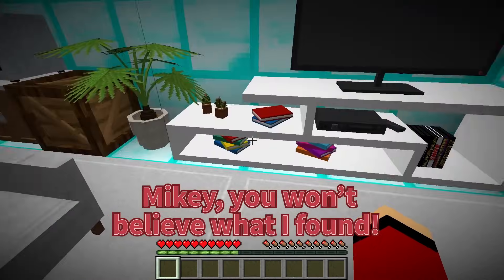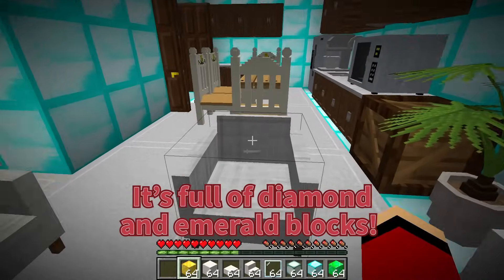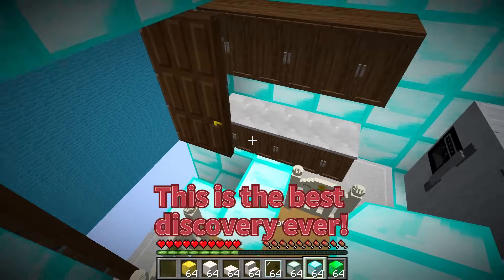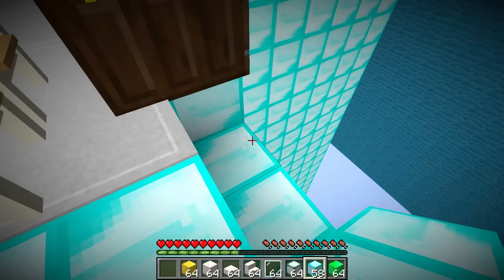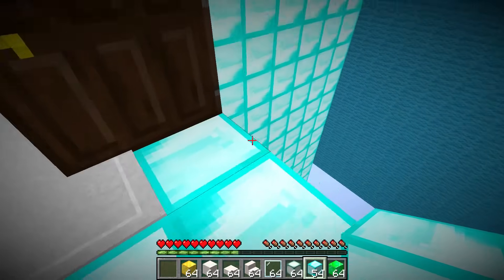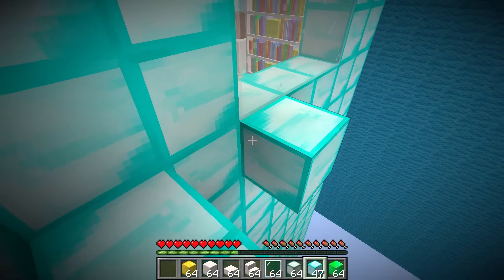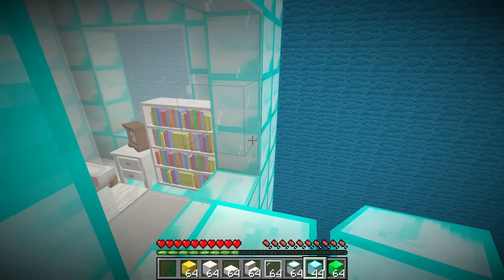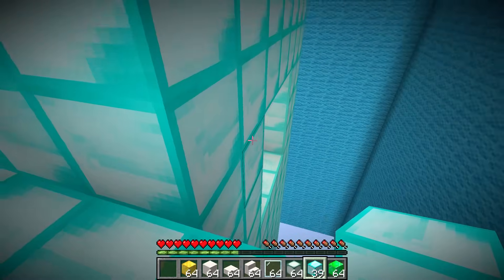Mikey, you won't believe what I found. Inside my island, there's a hidden room. It's full of diamond and emerald blocks. This is the best discovery ever. Wow, JJ. That's amazing. Those blocks are really valuable. You can upgrade your island a lot. What are you going to do first? I'm thinking of making a new floor. These diamonds will look fantastic. And the emeralds will add some color. My island will be the best.